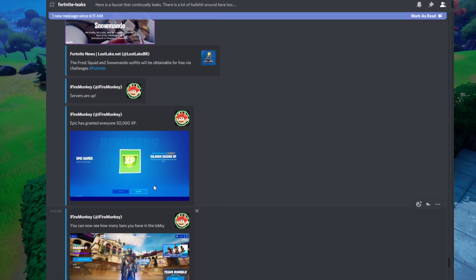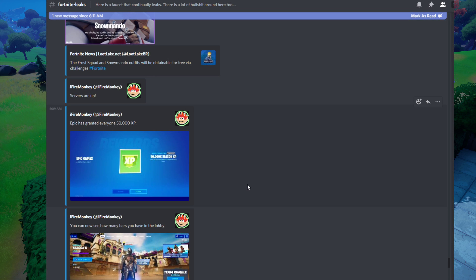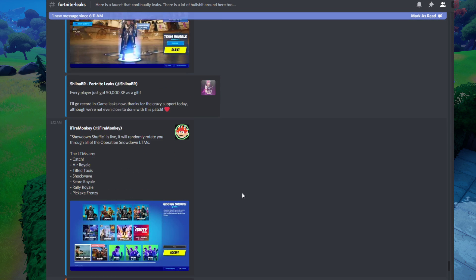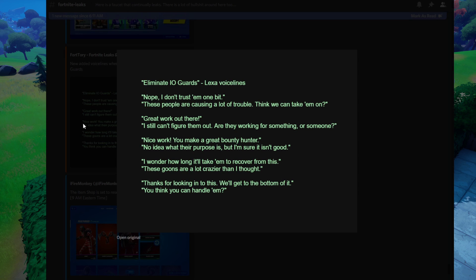When you load up in game you'll now get 50,000 XP for free — a gift from Epic Games. This was basically because of that glitch for XP that caused them to disable discovering locations for a period of time, so this is their way of giving back to everybody. There are also some new voice lines from Lexa for killing IO guards.